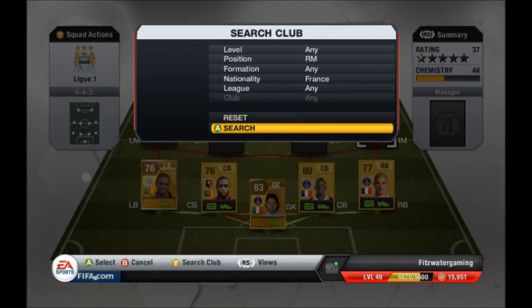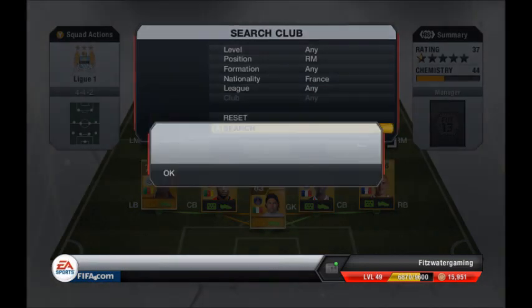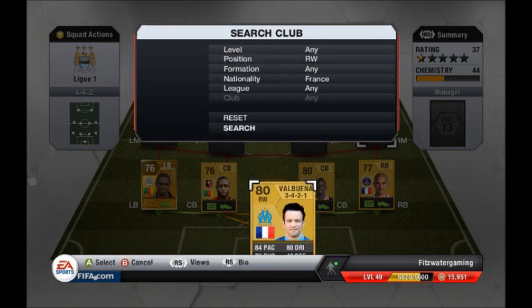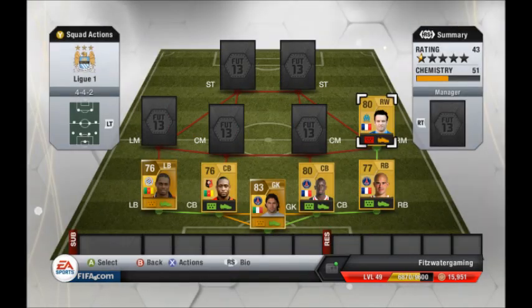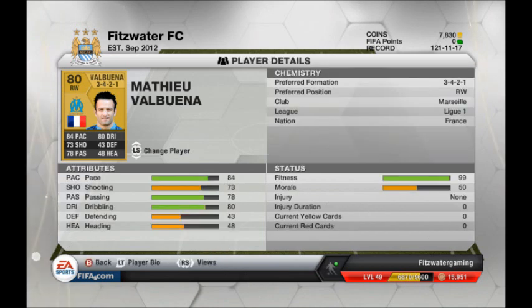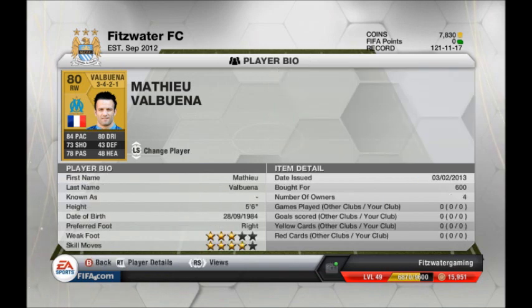I'm going to the right mid here. I forgot to make him a right mid — he's actually a right wing. That is Valbuena from Marseille, and he's not in the right formation but he's got 84 pace, 80 dribbling — just amazing. His passing is also pretty good and he's got 4-star skill moves — that's great.